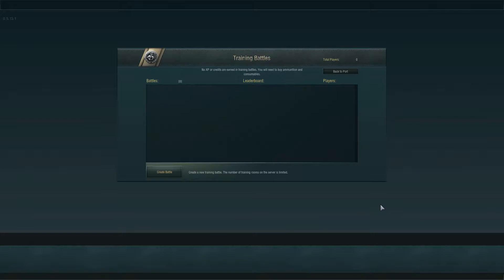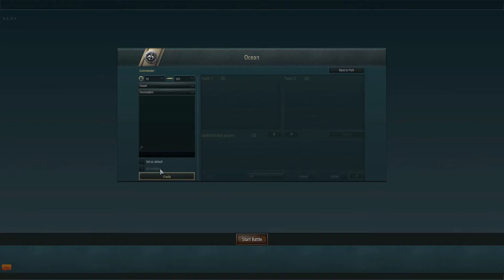Hello there, Quicksilver Slash, and today I've got a follow-up video from yesterday's on how to enable training battles — and that is how to set them up and run them. What a lot of people want to do is set up a battle where you play against one or many bots to just practice shooting angles and seeing where you can get penetrations.